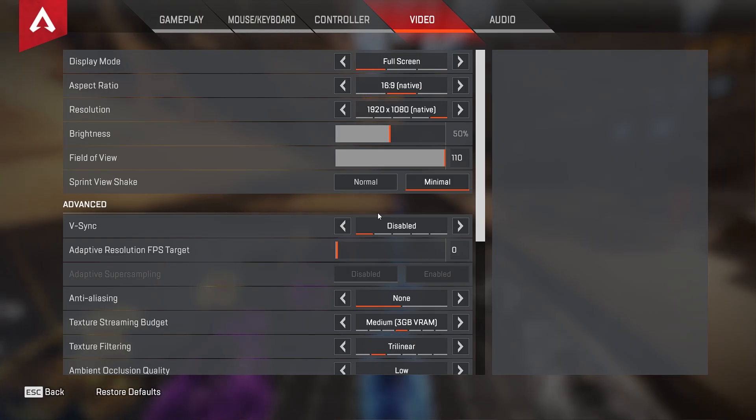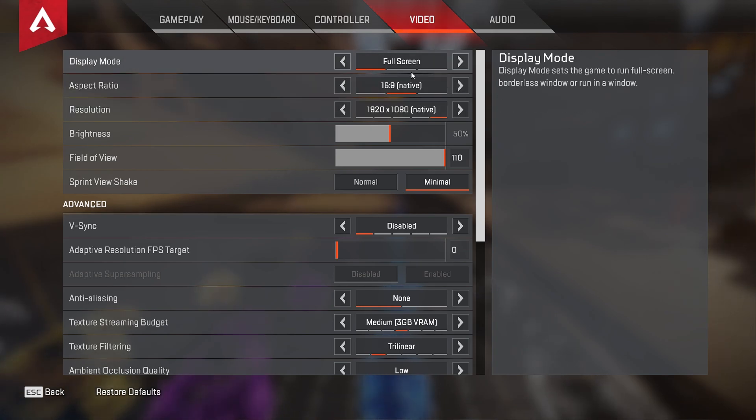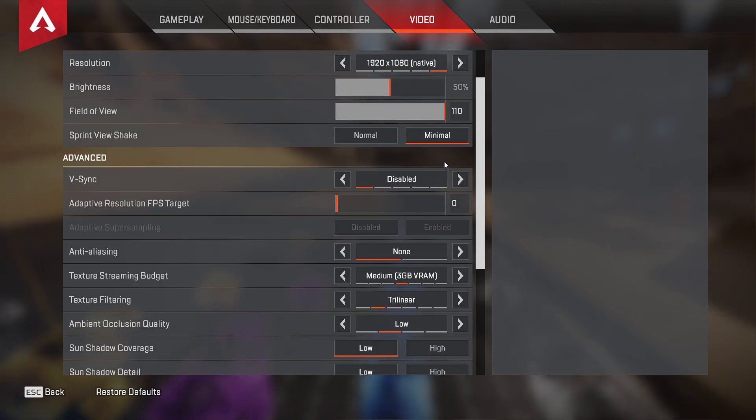Just go to settings, go to video, and see what I have done — copy paste my settings.